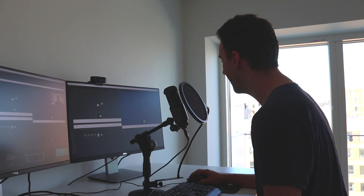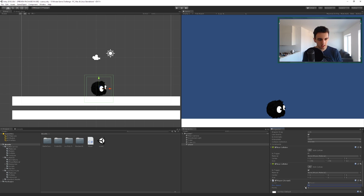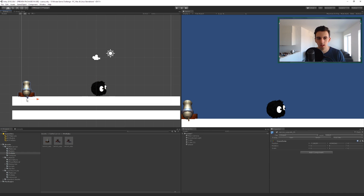10 is gonna be our movement speed. Now I'm gonna go ahead and add the battle cannons — I'll drag and drop one in here and position it at zero, minus seven. We're gonna duplicate this one and place it on the other side, rotating one by minus 90 and the other by 90 so that they face each other.